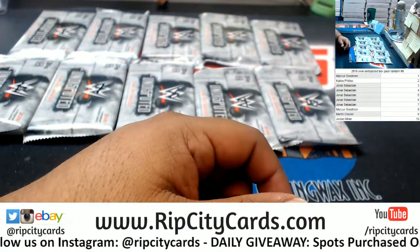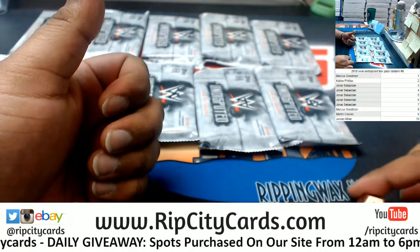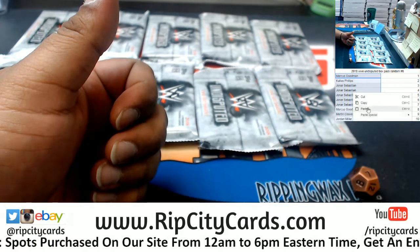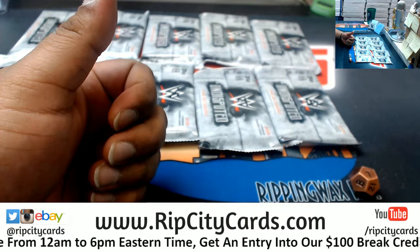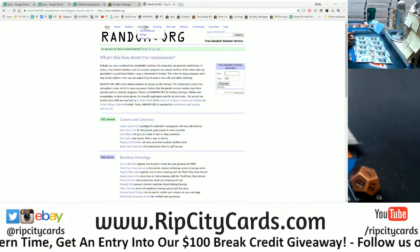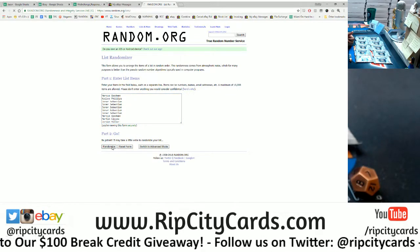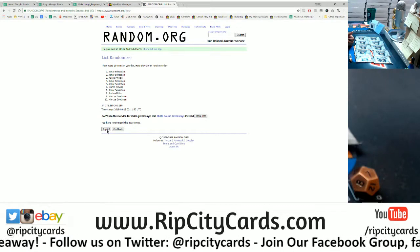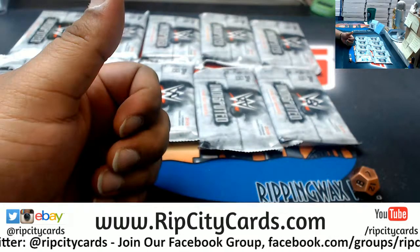Now we gotta random them, so let's roll the die to see how many times we're going to go on the random. I'm going to go seven times in the randomizer. I'm going to grab the names and then the packs, random each, and then put them together. Copy and paste mojo going seven times. Good luck everyone, here we go — and the money shot, seven! Seven times.